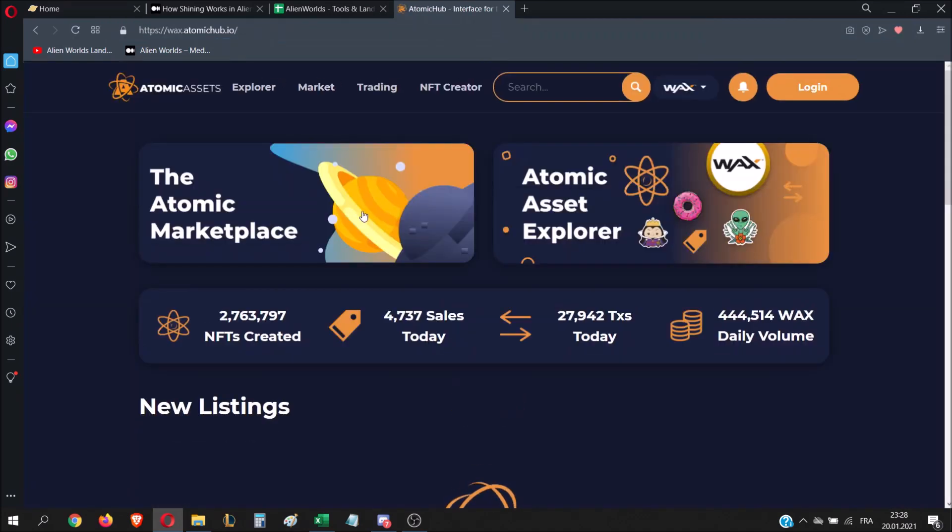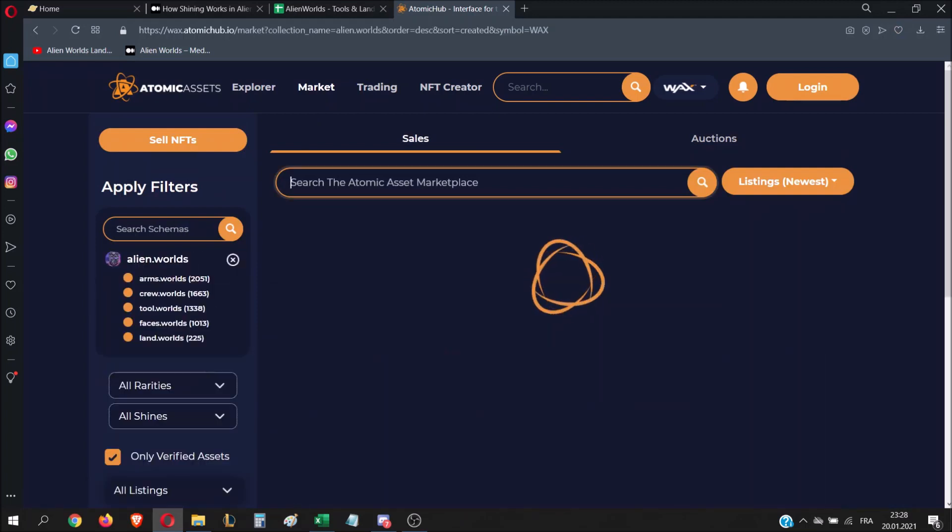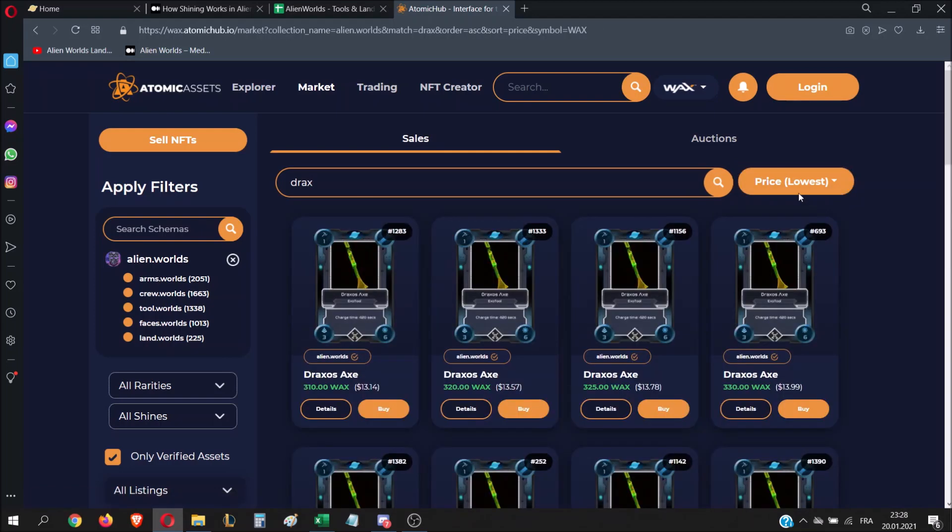We're going to go for a rare item — maybe the Draxxus axe, which is a good item — and sort it by price. You can see that the cheapest one is around $13. We are going to see how much it will cost to shine a stone Draxxus axe to an antimatter Draxxus axe.